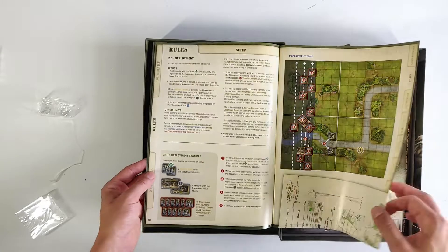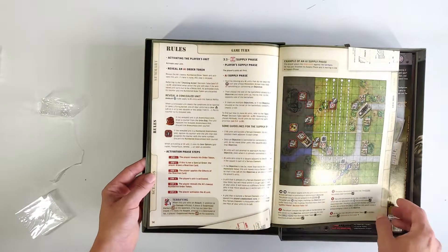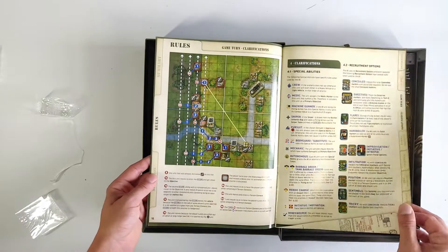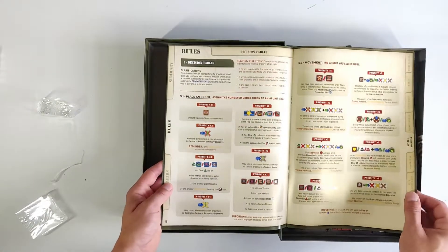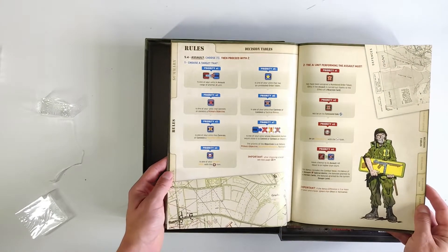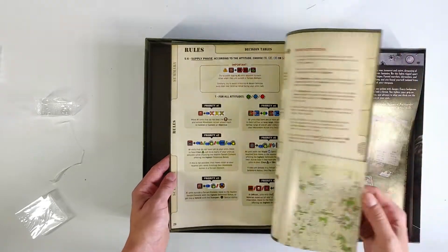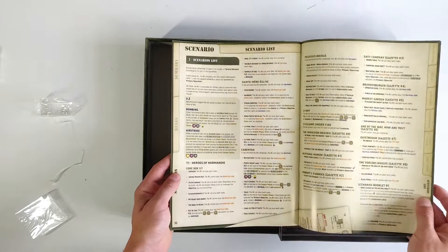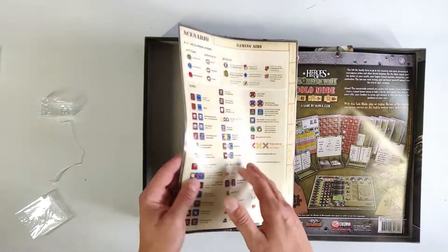I do prefer games that are actually built from the ground up to be played solitaire — I definitely prefer those type of games. But that being said, there are great solo expansions. Conflict of Heroes: Awakening the Bear solo expansion is a great example — a multiplayer game which got a solo mode that, from what I've heard because I haven't actually played it myself, is excellent. And here we have some assembly instructions.